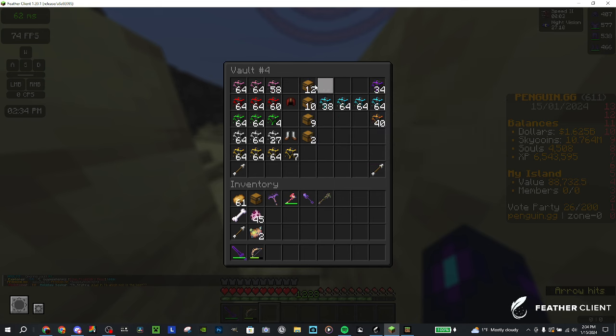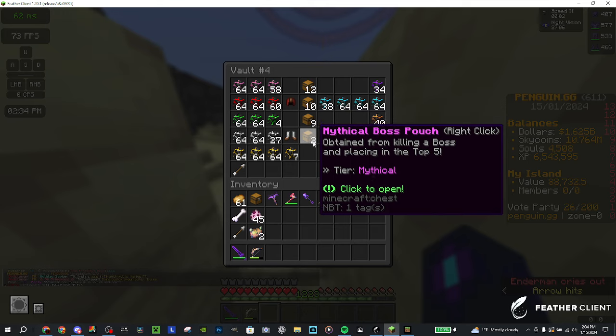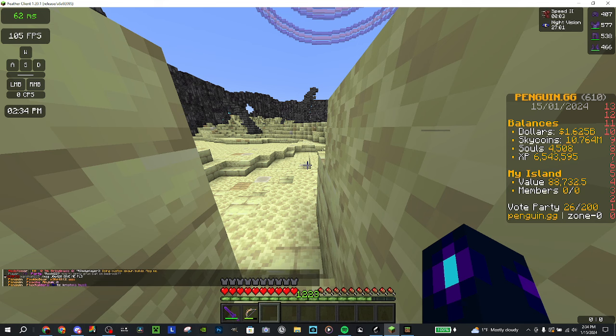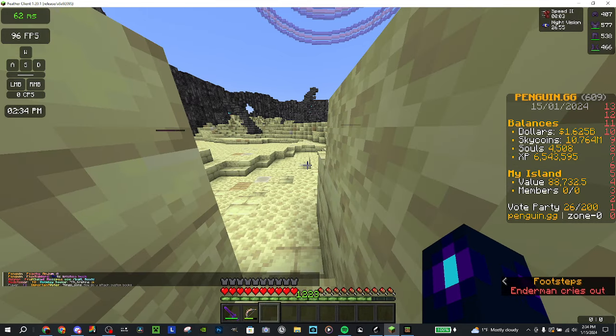Common and epic aren't great. Legendary and mythical are decent. The best things you can get from those are grinder keys, which are pretty useful.